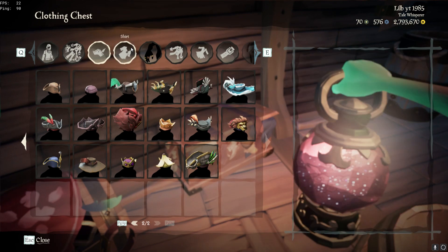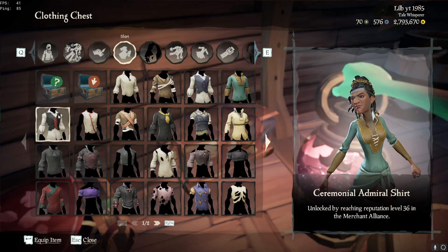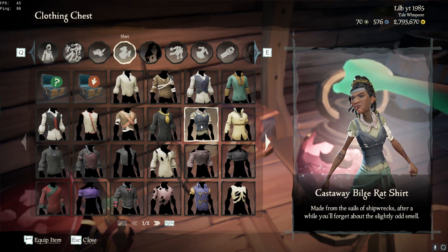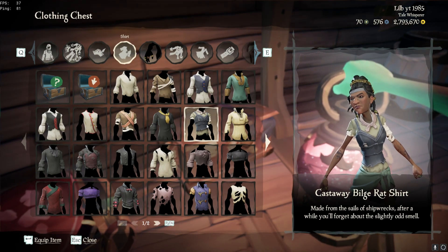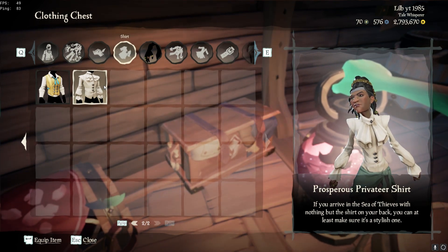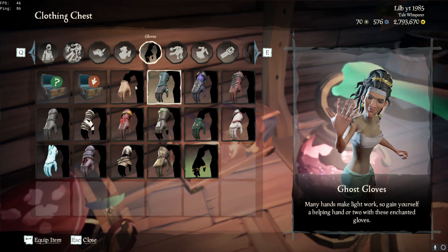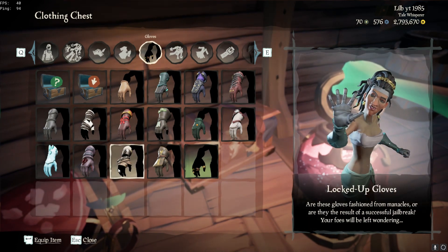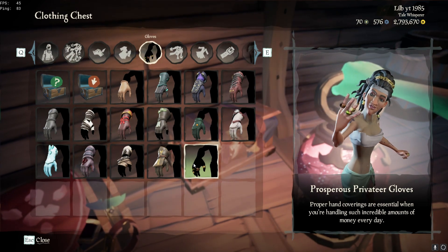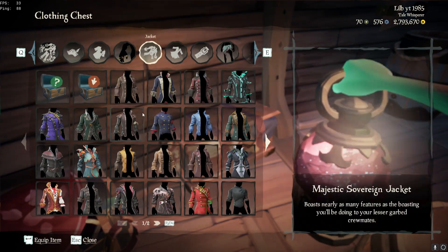Moving on to shirts — I don't really wear shirts, I usually just wear the skeleton curse. But when I don't, you'll see me in the Bilge Rat shirt or just no shirt. I really like the Prosperous Privateer shirt. Then we've got the Merchant one. For gloves, I don't own a lot — I used to wear the locked up gloves but then I found the amazing rings, which I really like.